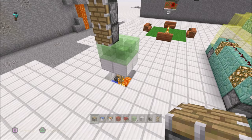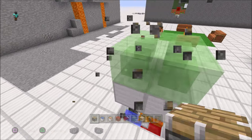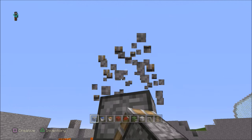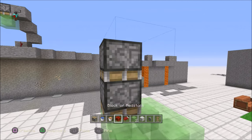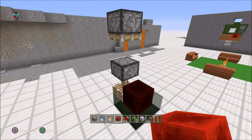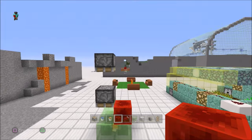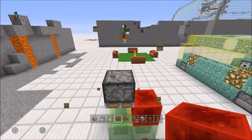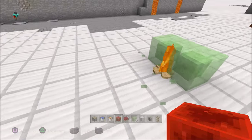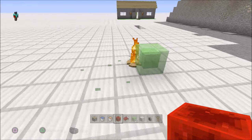Once these slime blocks are in place, grab yourself some regular pistons and build yourself up a two-stack facing down, because that's how far they have to go. One, two — grab this one down, this one down. Put your redstone block on there, push it down once, then do it one more time — pop pop pop! Get rid of the junk and we have a perfectly realistic fireplace right in the ground.